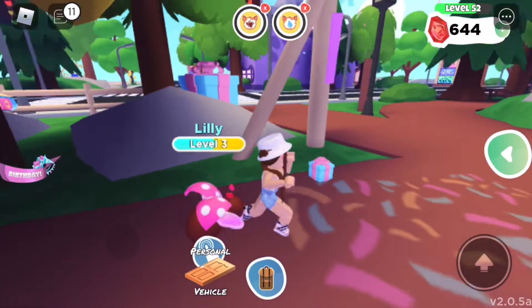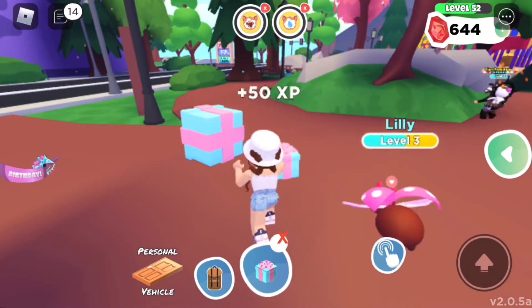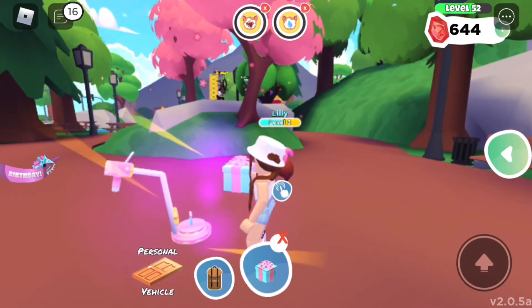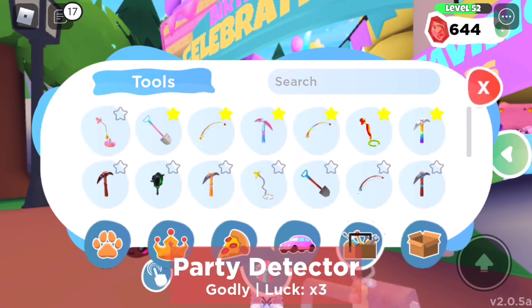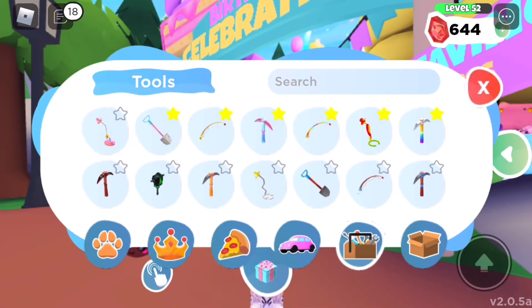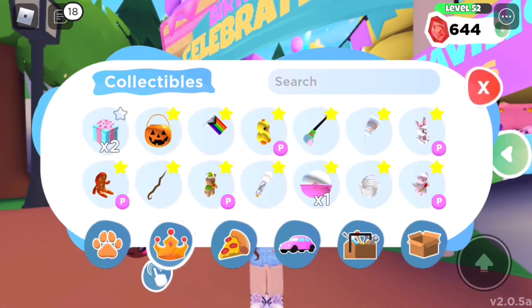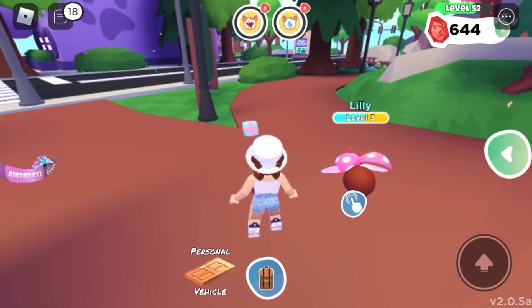I have three gift boxes right now and I'll be buying two more later. Let's open this one — whoa, that's so cool! It's the Godly Party Detector, which gives you three times luck. That is super good! Let's open another one and see what we get.